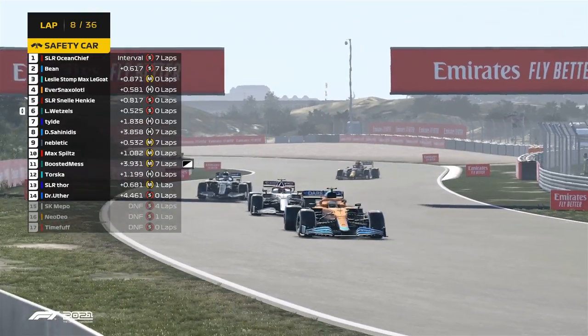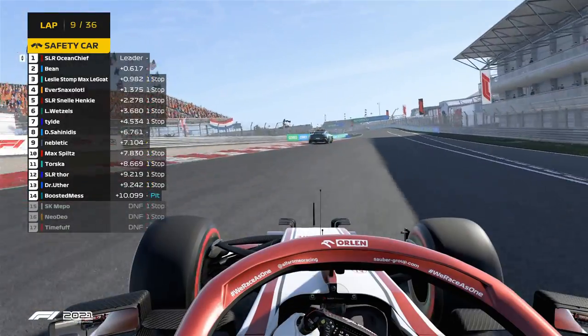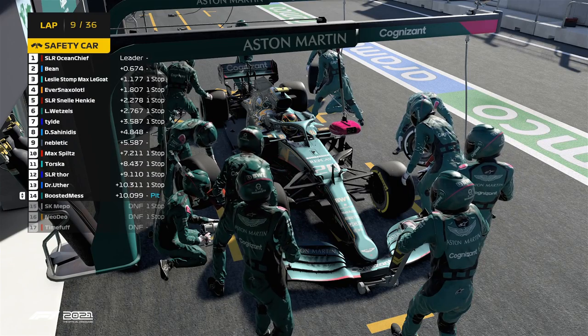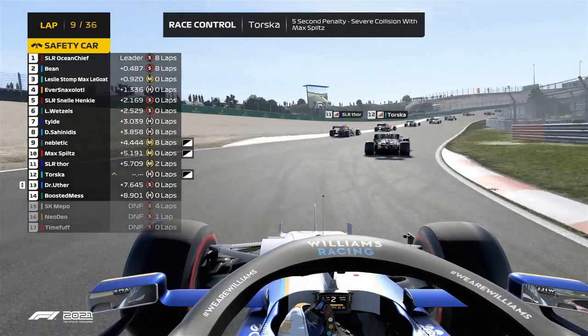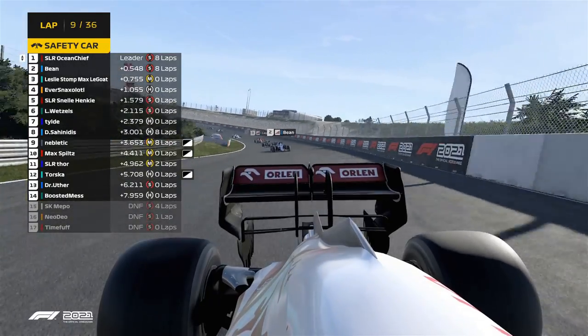Leslie needs to get away from Eversnax as fast as possible. The strategy for the soft tires would say box now, but they'll probably be extending those softs and maybe trying to do a three-stop. There's a little bit of collision sometimes, but here we go — game on, race on.